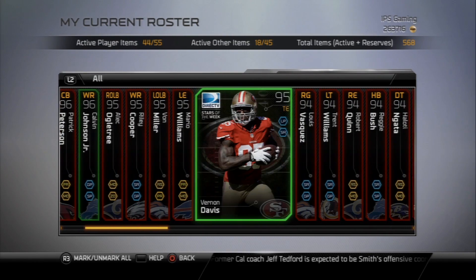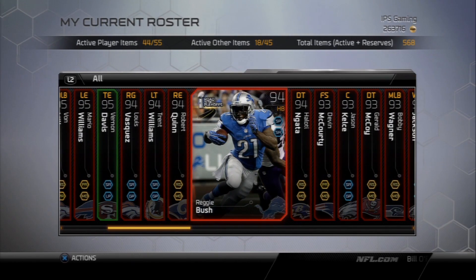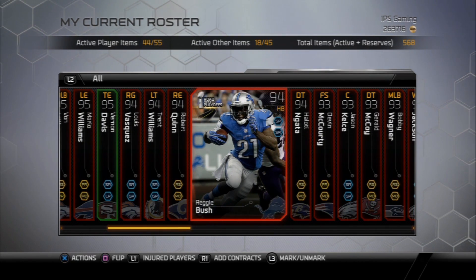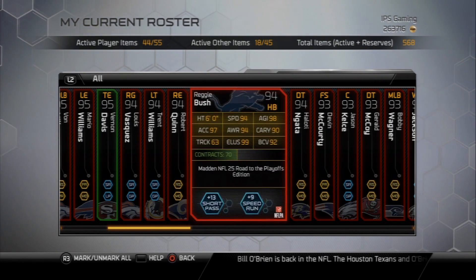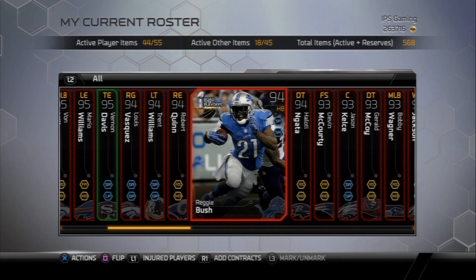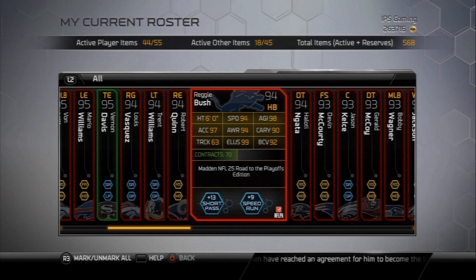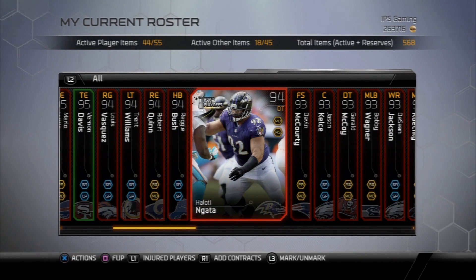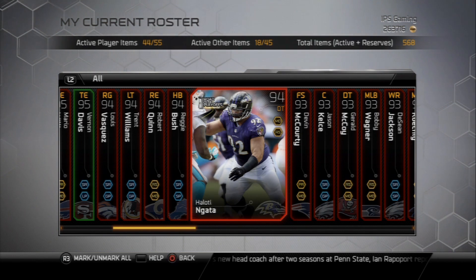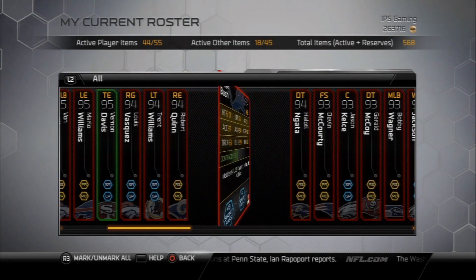Von Miller's still here, Mario Williams, Vernon Davis. I did kind of improve my offensive line from the last episode. Reggie Bush — I used to run with the gold Reggie Bush, now we got the road to the playoffs one. I actually did pull a Ghost Reggie Bush but I sold it. As a backup running back, I thought selling the card was in better interest to me. The stats on Ghost Reggie Bush are pretty good, but they're almost close to Shady's.